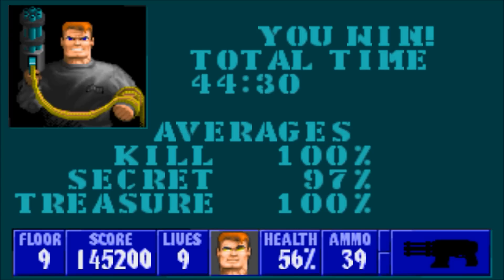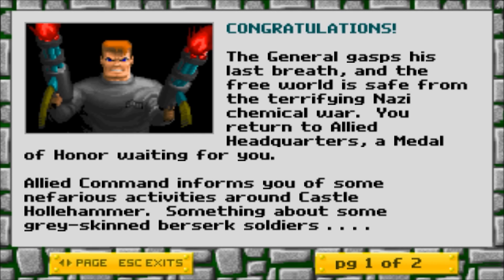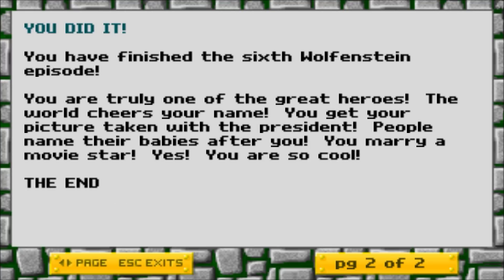Let's take a look at what BJ's fate is. Congratulations! The general gasps his last breath, and the free world is safe from the terrifying Nazi Chemical War. You return to Allied Headquarters, a Medal of Honor waiting for you. Allied Command informs you of some nefarious activities around Castle Hallhammer — something about some gray-skinned, berserk soldiers. You did it! You have finished the sixth Wolfenstein episode! You are truly one of the great heroes! The world cheers your name! You get your picture taken with the president! People name their babies after you! You marry a movie star! Yes! You are so cool! The end.